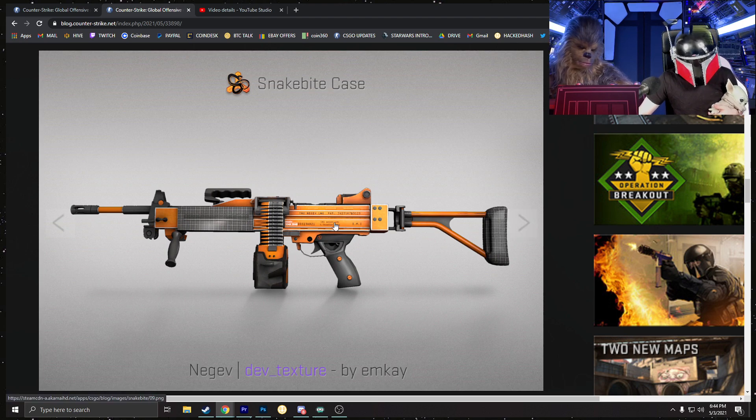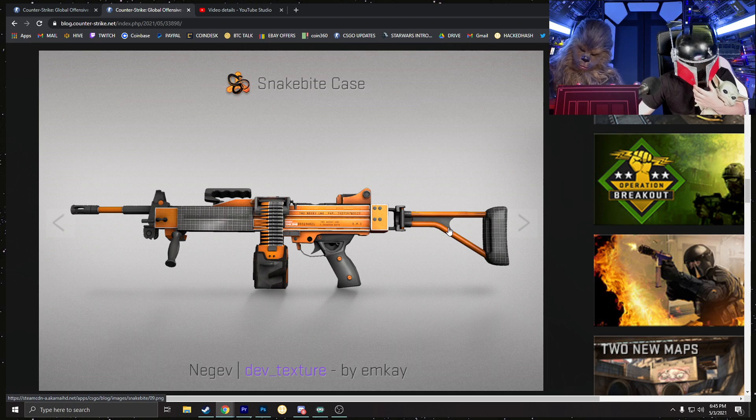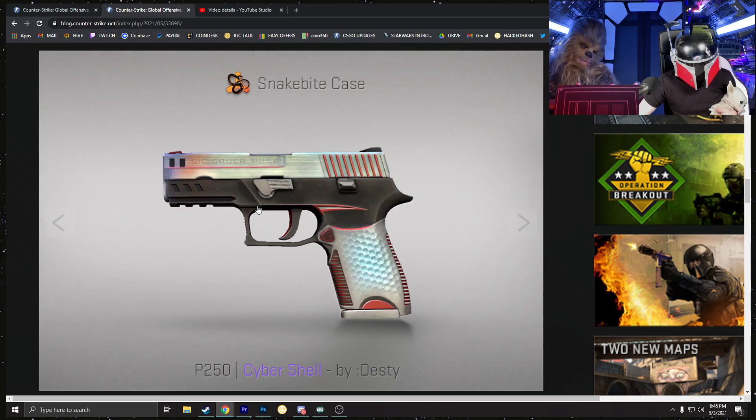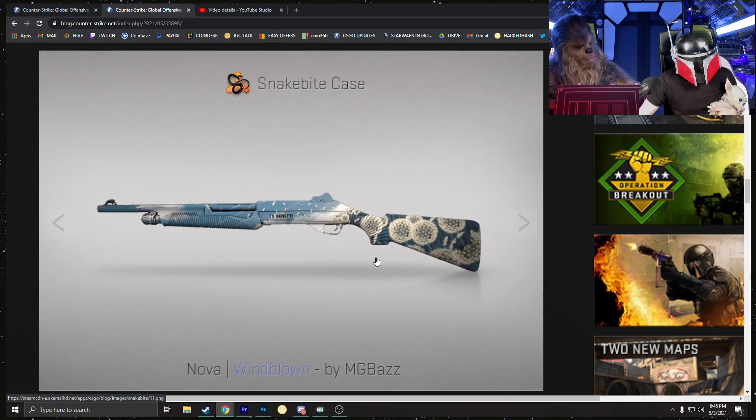The Negev Dev Texture is one of the better-looking Negev skins in the entire game. It looks like a development environment — orange and gray — it's a solid Negev skin. Then we have the P250 Cyber Shelf. Honestly, we have too many P250 skins in the game. This will probably be a really cheap purple down the line. The handle looks pretty cool but the rest of the gun is kind of weird. There could be interesting patterns like a fade-style pattern, which would be cool.